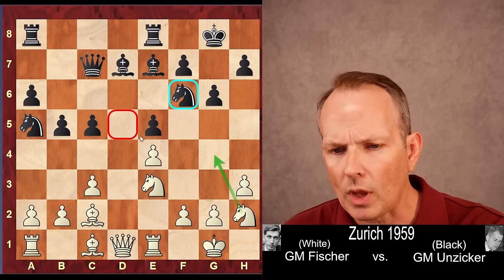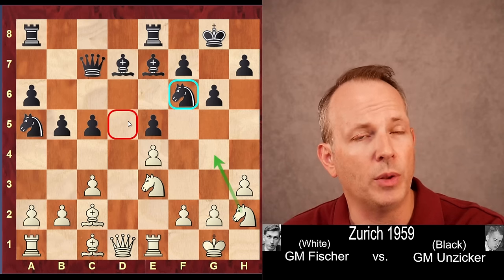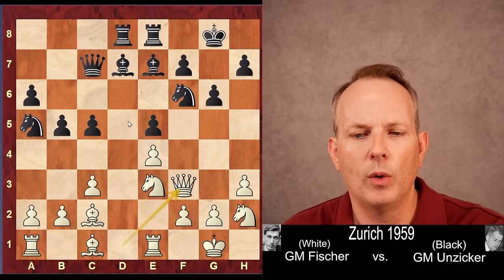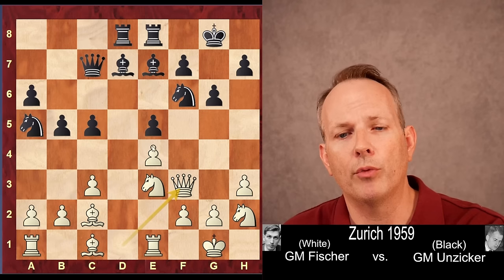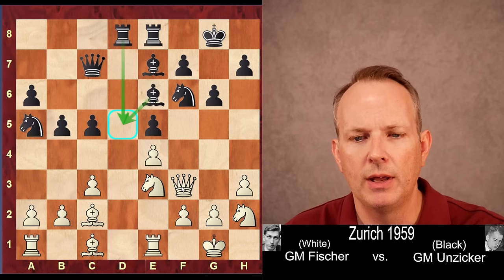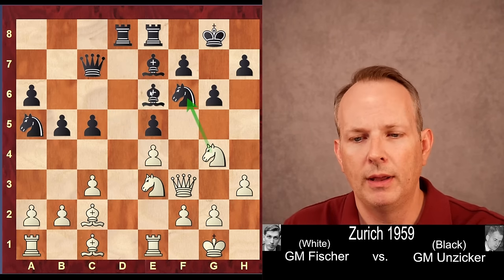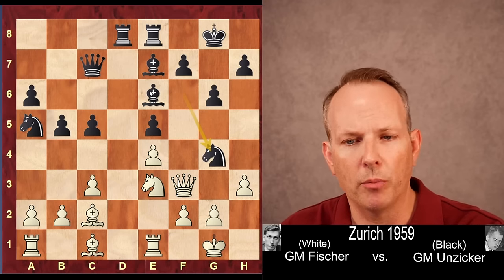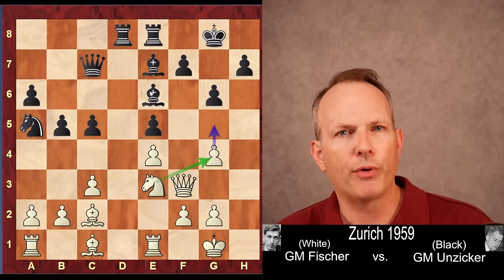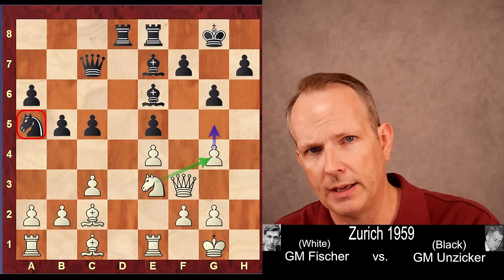Knight to h2 — he's just focusing on that d5 square. He wants to play the knight to g4 and trade off the knight at f6, the only piece that currently defends d5. Rook a to d8, placing the rook opposite the queen. Queen to f3 moves out of the ray of that rook, but also moves over to the king's side for potential attacking ideas. Bishop to e6, making sure d5 is protected by the rook and the bishop. Knight h to g4 — now the knight's come off the board. He takes with the h-pawn. So he's tried to exploit d5; so far black has been able to defend it, but hasn't had any time to activate the offside knight at a5.